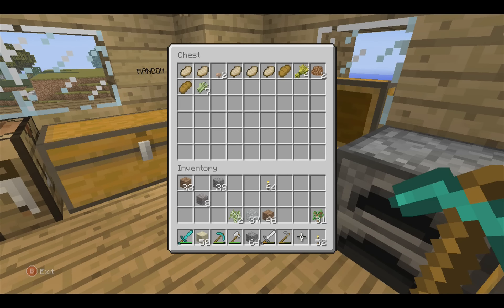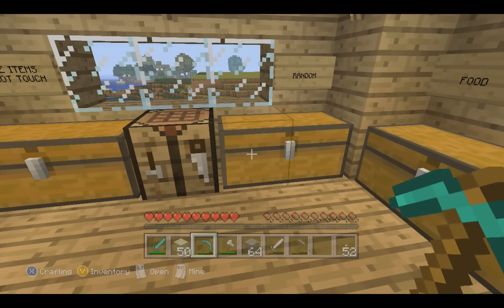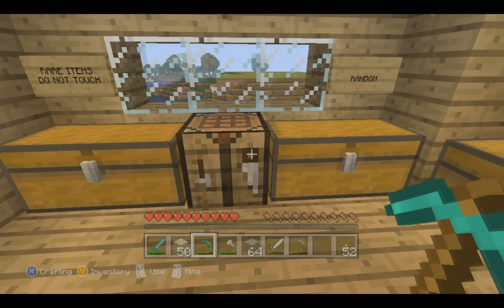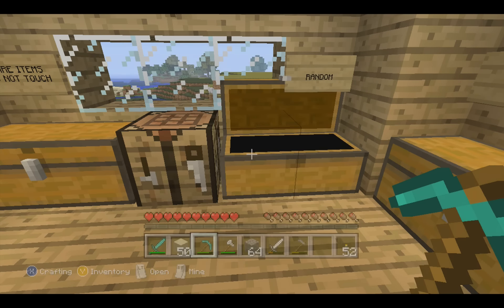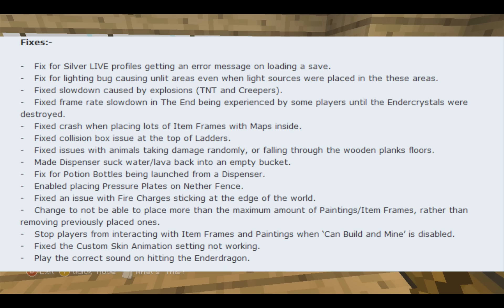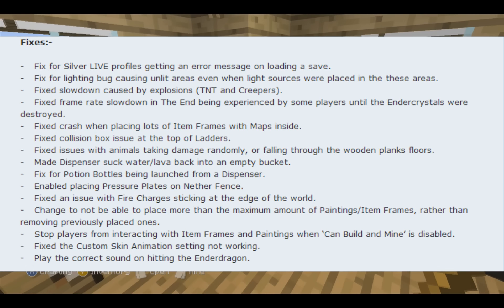TU10 was released and now you guys may be wondering — TU9 just came out, how are we already on TU10? Well TU9 did come with the Ender Dragon and the Ender Portals and all this really cool stuff, new wood, yada yada yada. But TU10 is a bug fix update. Unfortunately there is nothing really big being added, but there are some major fixes and you can see on screen right now the list of fixes that are in TU10, which is out now.